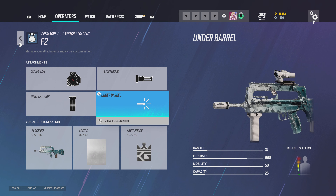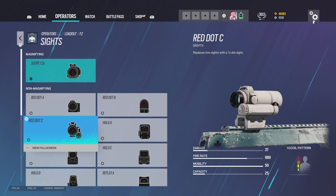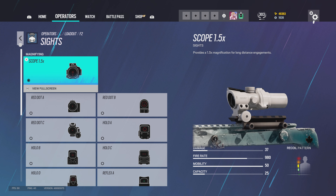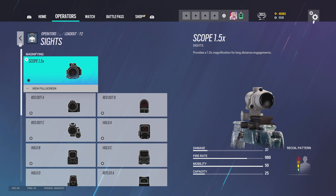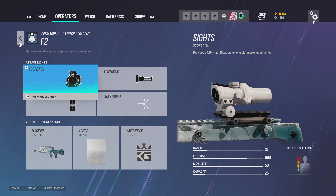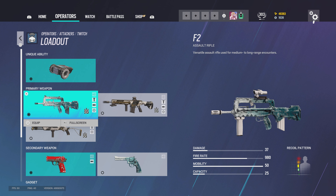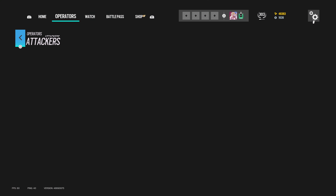For Twitch I use 1.5, flash hider, vertical grip, but you can also use red dot C — it depends on my play style. When I find myself using Twitch I'm more at a distance so I use the 1.5. If I'm on maps where I expect to be inside quickly I'd use red dot C, but I don't normally use Twitch anyways.